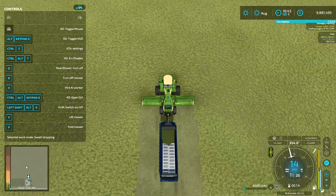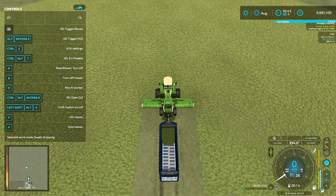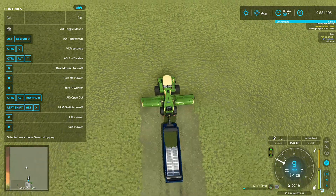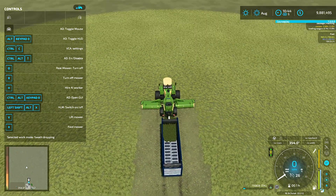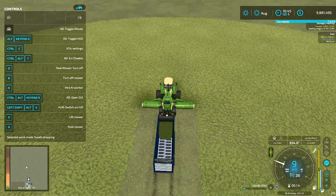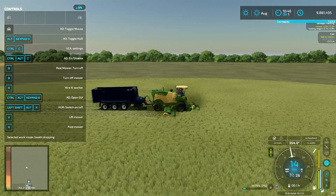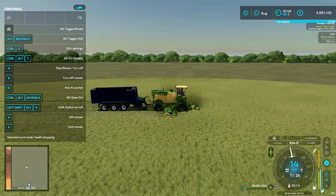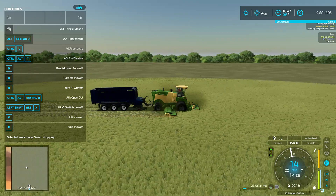Obviously you can change those key bindings to whatever you want. It makes it very easy to haul a forage wagon like I'm doing here. Or if you're using the ultimate veiling and mowing package, you can hook those things all together and string out a crazy string of things — whatever you choose. But that's kind of that for this tutorial. I hope you guys found that somewhat helpful. If you did, go ahead and give me a like, subscribe, and hit the notification button and it'll let you know as I make new content. Thanks for watching — you guys have a wonderful day. This was Mando Farmer.